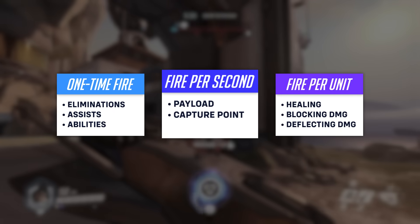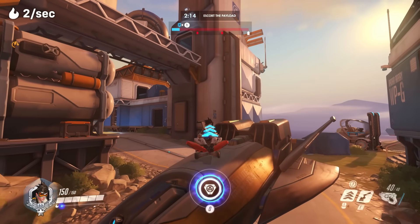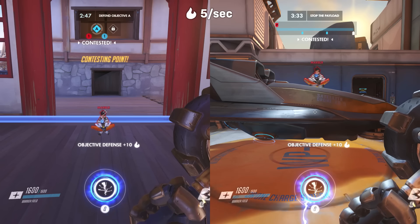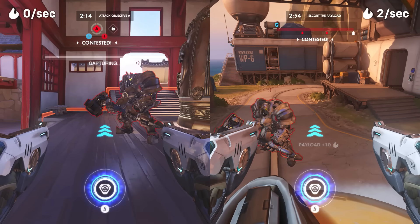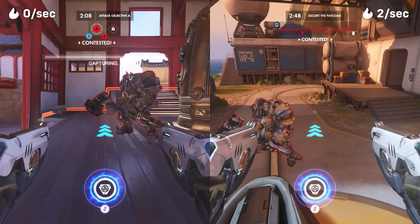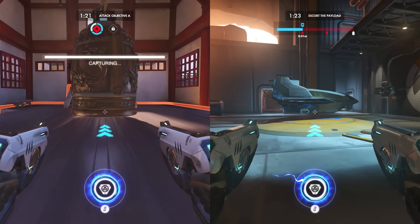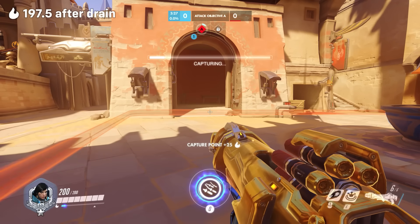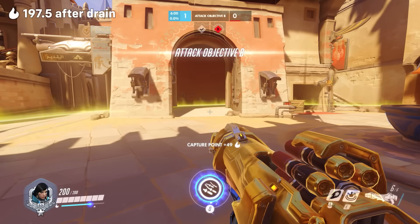Methods of earning fire from objectives are based on time. Pushing the payload earns 2 fire per second regardless of how fast it is moving. Capturing a Control Point earns 10 fire per second. And halting progress of any objective earns 5 fire per second. A subtle difference exists between game modes: attackers on a contested point will not earn fire, even though attackers on a contested payload will. There is also a flat 25 fire bonus for completing the capture of a point or by pushing a payload to a checkpoint, making capturing a point from start to finish a great source of fire — roughly 325 fire over 30 seconds.